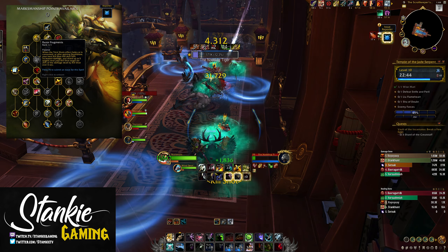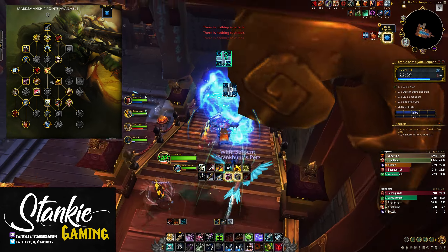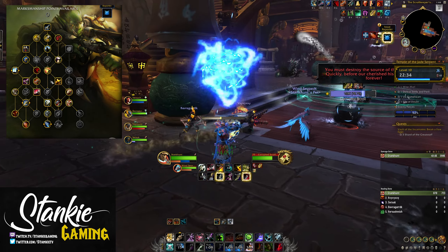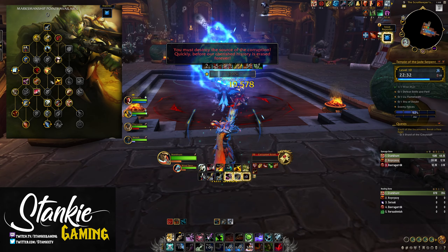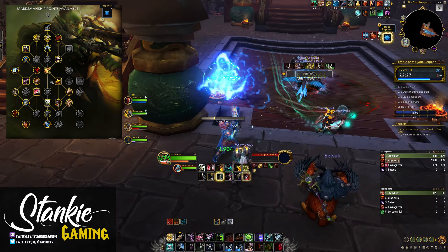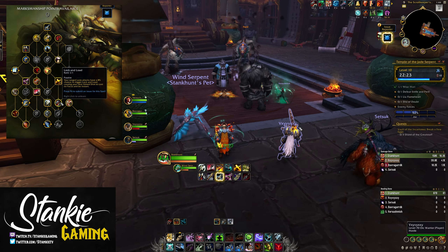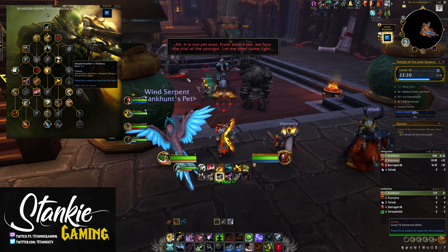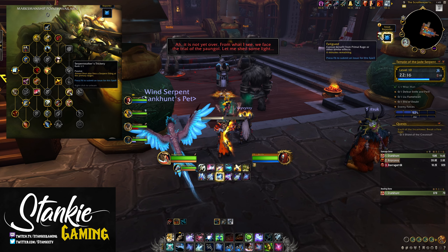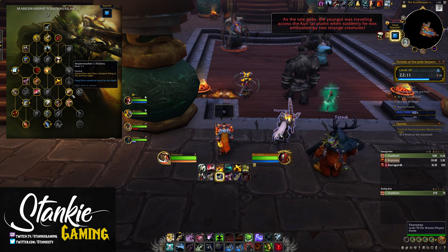Razor Fragments: after you've consumed Trick Shot, your next Kill Shot deals 50% increased damage and deals 25% of its damage to five nearby targets over six seconds as a bleed. Kill Shot slaps extremely hard as MM, and having access to a pseudo-cleave Kill Shot during execute or whenever you get Death Blow procs is extremely good. If you're on a pack and one mob goes low, you can fire off a Razor Fragment Kill Shot for an extra pad. On top of this, we get Double Tap for extra burst, Lock and Load for free instant Aimed Shot procs, and Serpent Stalker's Trickery so Aimed applies Serpent Sting.